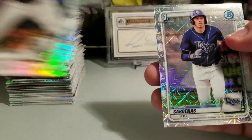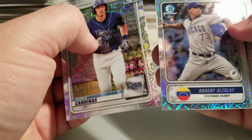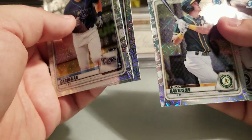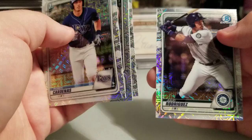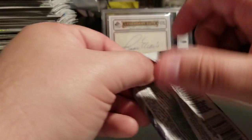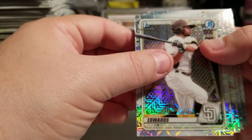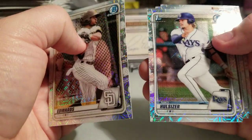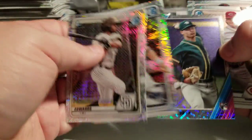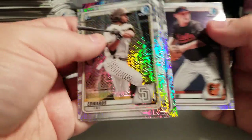Pack 42: Andrew Vaughn — that's a good one — Ruben Cardenas, Albert Auzule, Logan Davidson, and Julio Rodriguez. Still missing the Jason Dominguez — can't believe it, not one, nothing, not even an insert. This is really depressing. Pack 43: Xavier Edwards, Niko Hulsizer, Jesus Lozardo, Nick Lodolo, and Gunnar Henderson.